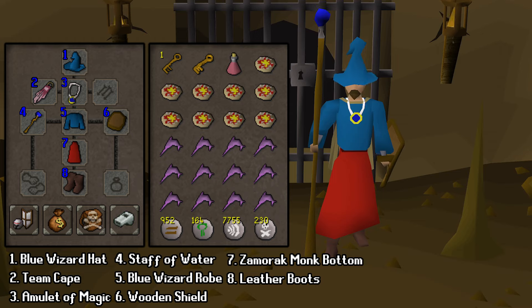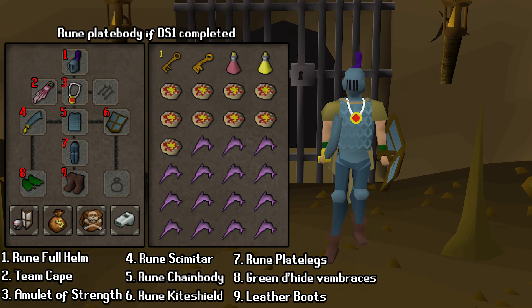If you're going to melee Obor instead of magic, the inventory remains mostly the same, except for bringing more food instead of runes, and a strength potion as well. The best in slot melee gear for free-to-play is shown here — try to replicate it exactly for the best results.